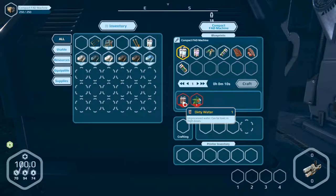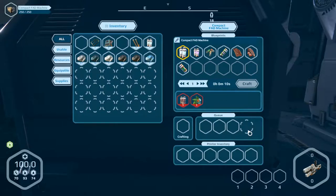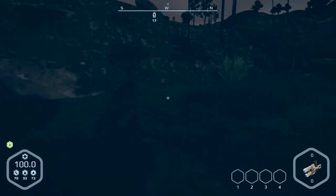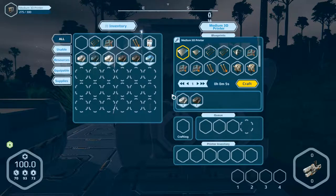Now we can build drinks and food, and also other things. So now we have to get dirty water and herbs so we can craft eatables. Let's open this and have a look — printer inventory.